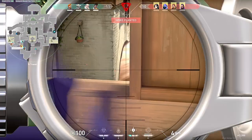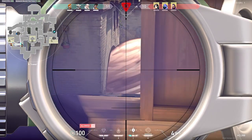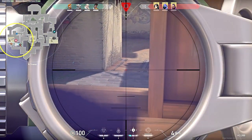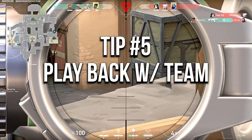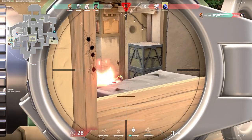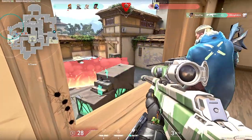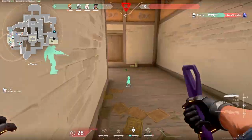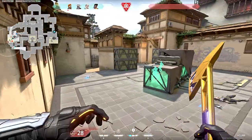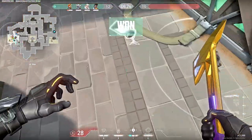Our fifth tip is one I find myself having to remind myself about a lot when I play Brimstone, because I'm used to playing duelists like Raze and pushing in trying to entry for my team. But when you play Brimstone you need to play back with your teammates and keep those smokes ready. It's really hard to play Valorant without an agent that has smokes, and if you run in and die — even if you trade one kill — your teammates don't have those smokes, which are much more important than that one kill.